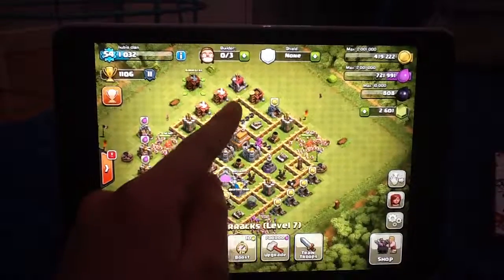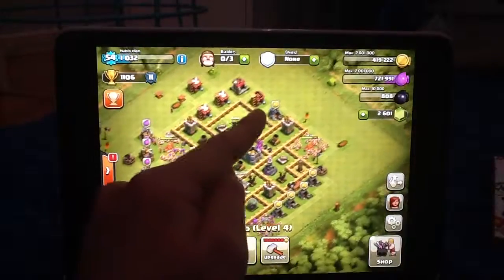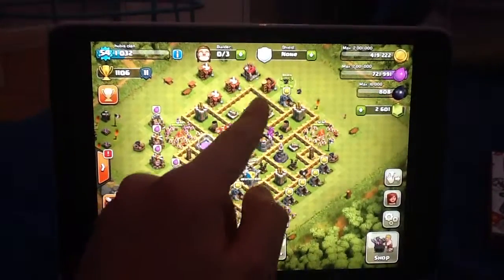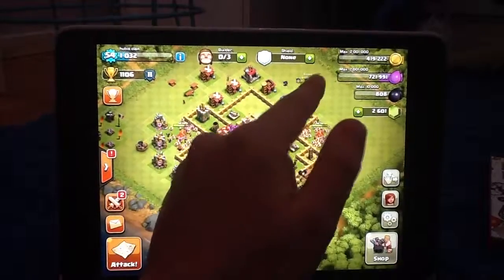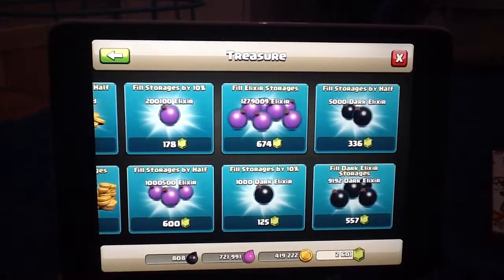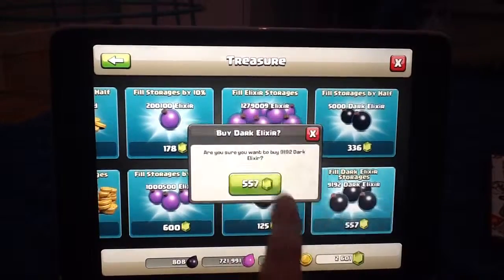I'm gonna put these barracks away and those spring traps and bombs, and then we're just gonna refill our dark elixir storage and place the Barbarian King. So we're gonna go to the dark elixir storage and refill it. Okay, one, two, three.